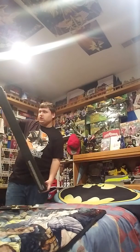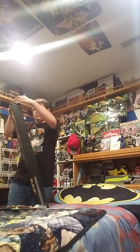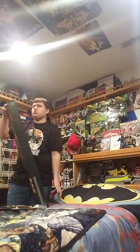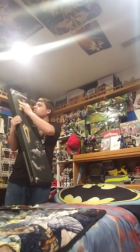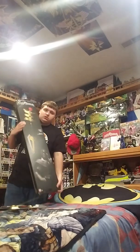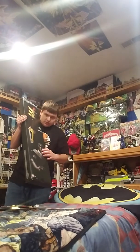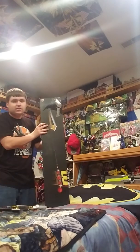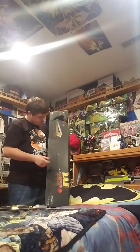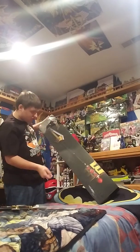So over here, let's take a look at the packaging. First we got the Golden Power Staff in the black. We got the Gold Zeo Ranger just chilling right here, and on the back we got the Power Staff opened in the Power Rangers logo.